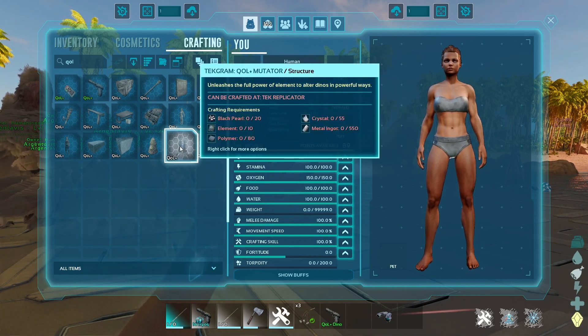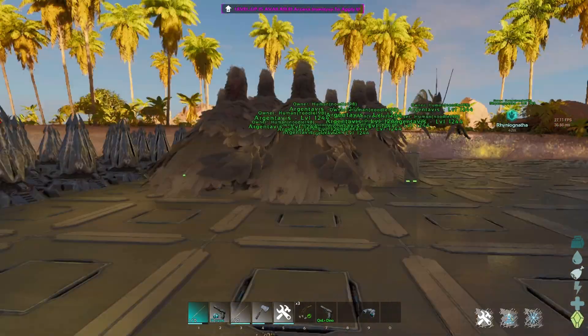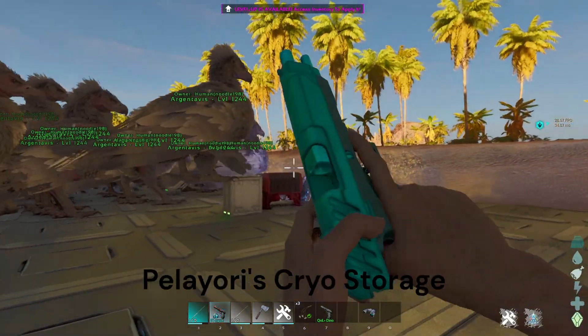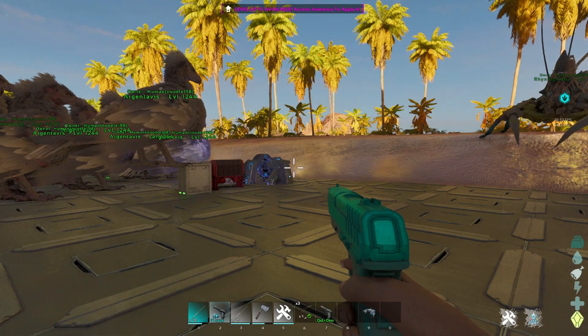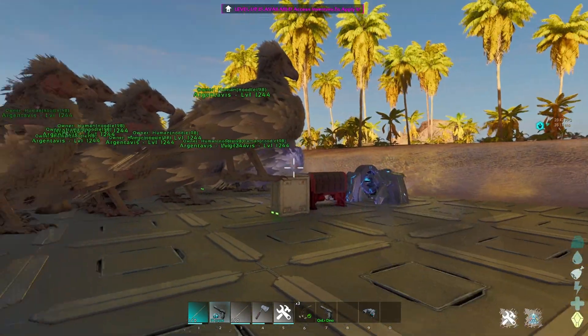I am using the mutators just to pump the mutation pulses and guarantee mutations. Other than that, I'm using the Hilarious Cryopod mod. It seems to be working great — I don't have any issues with it, and it's been great for transferring dinos back and forth for this test.